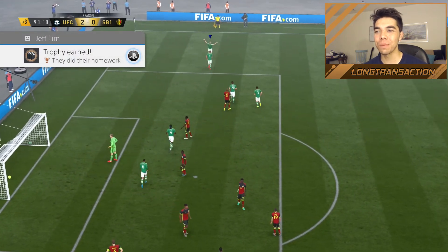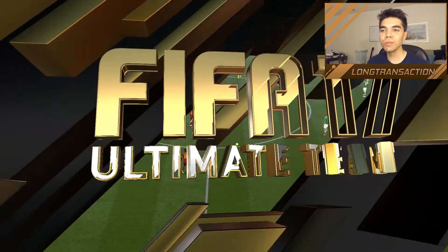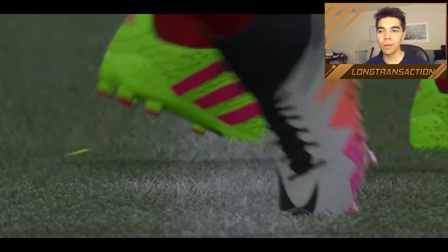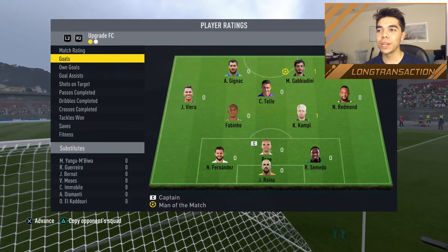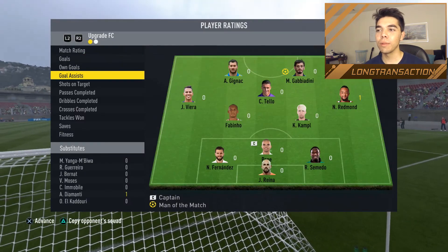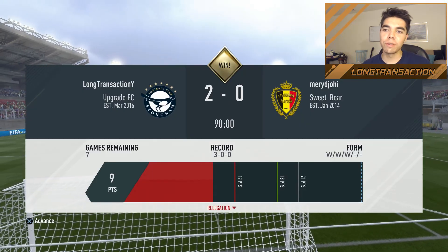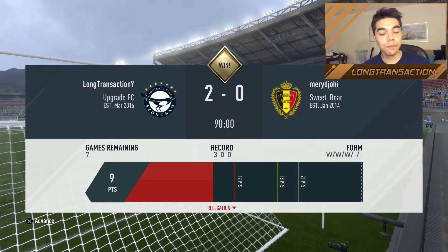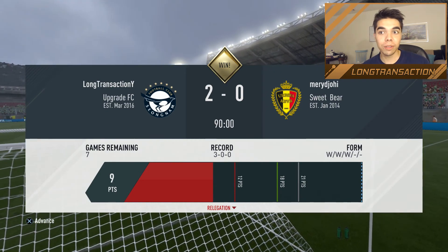There we go boys — what a beautiful finesse. Final whistle, excellent performance from the boys, 2-0. I don't know if we actually gave up a goal that episode. Gabbiadini man of the match, 9.4, had a goal. Another goal to Campo, assist to Redmond and Diamante. Very good win, very good episode overall. Three wins from three — we're on nine points now. If we do this next episode, we will have gained the promotion in just two episodes.